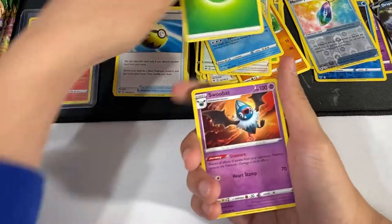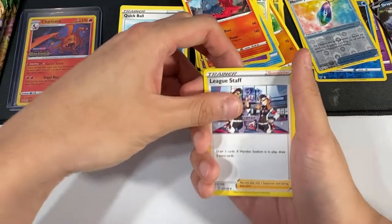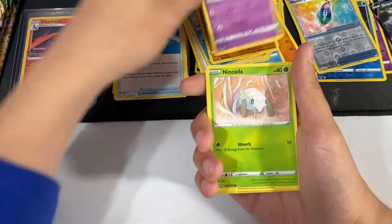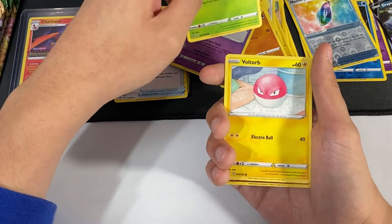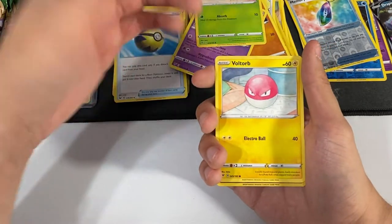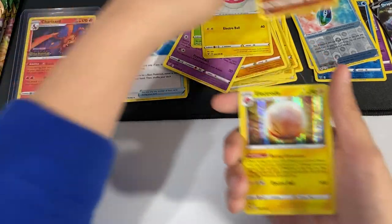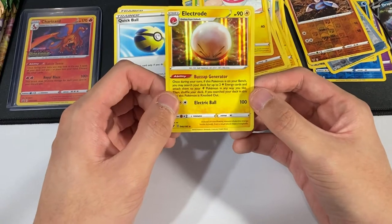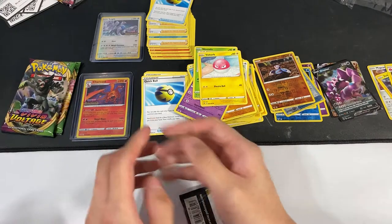So we have the Energy, Swoobat — I don't know how to pronounce that Pokémon name — a Trainer, Chewtle, Riolu, Chimecho, Ninjask. I think that Pokémon evolved into a Ninjask — it's been a while. Voltorb, and a Reverse Holo Jolteon. And for the last card we have a Holographic Electro — wow, this art looks really nice. I love this Holo Electro. Beautiful.